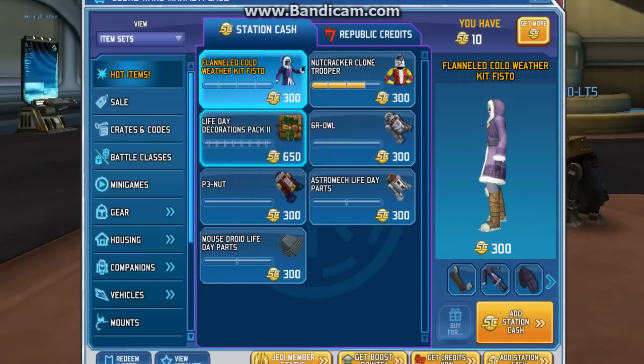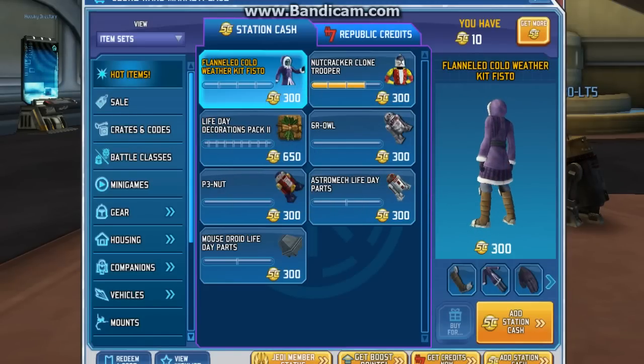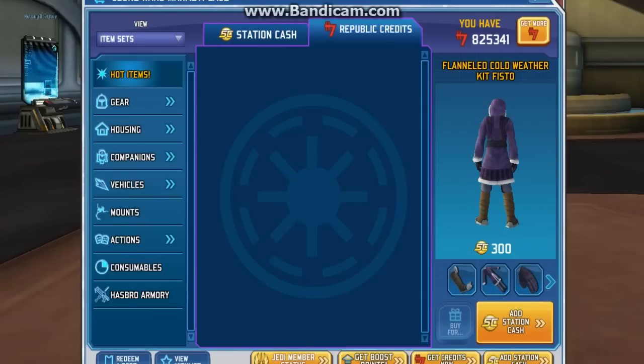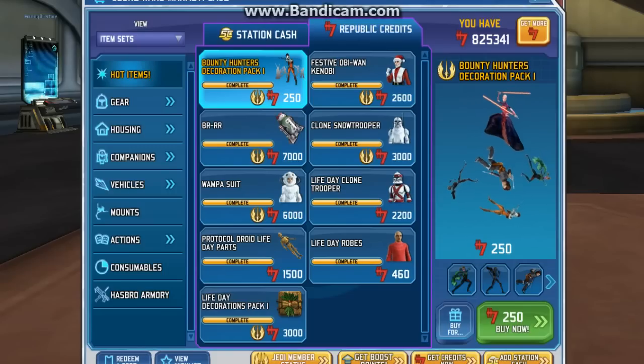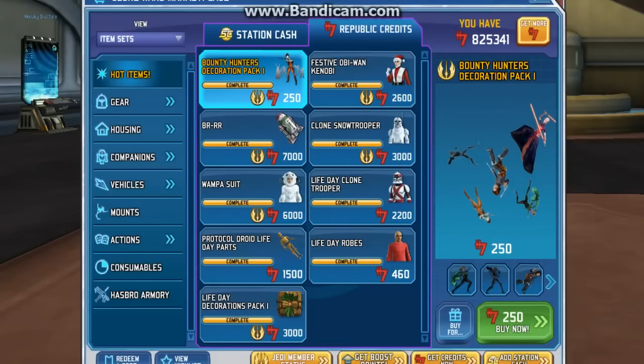So that's SD items, just SD items right there, it's a decent price. Now Deagle's right here, it's a pack, and it comes with Asajj Ventress, Boba Fett, Quatsary Boba Fett, Horus, that girl, and a robot.